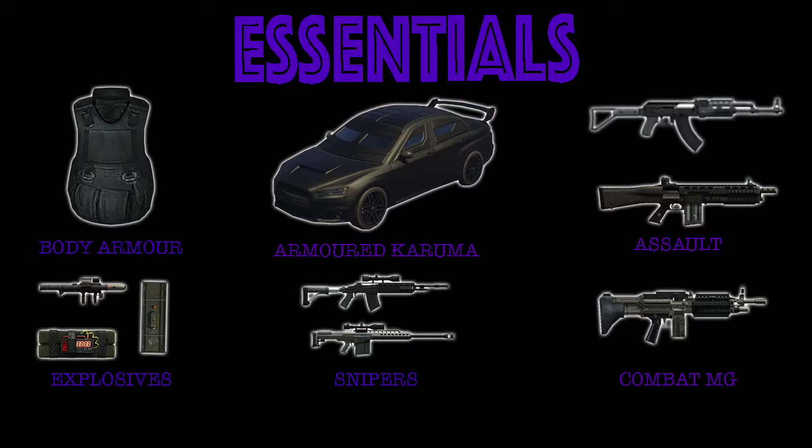For explosives, I definitely recommend the homing launcher as it locks onto aircraft and can also be used like an RPG. However, the RPG is better for aiming at people around corners when you can't shoot them with a normal gun. I also recommend getting proximity mines — just throw one on the ground and it'll blow up when someone drives past. The sticky bomb is great if you're chasing someone and need to throw it in front of them to kill them.